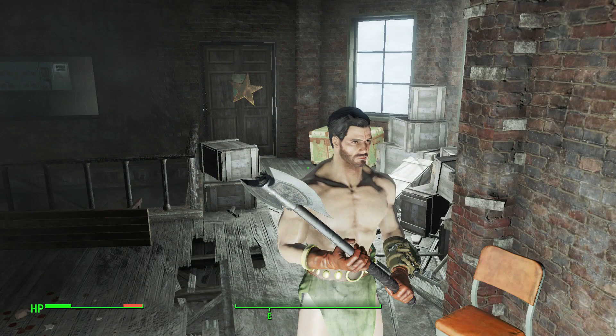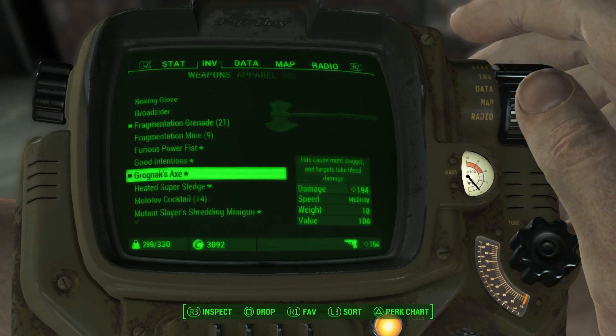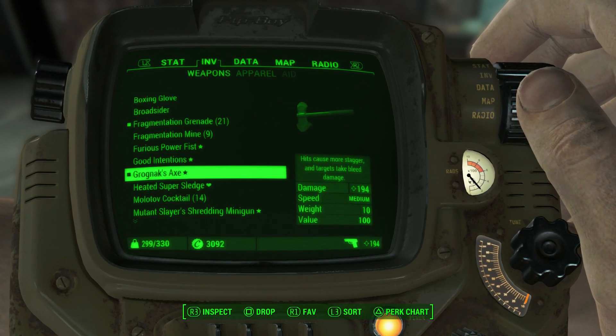If we take a look at Grognak's Axe, it does 232 damage with the costume on, however it only does 194 damage with the armor off. This is for my character, but I'm sure the percentages would be the same for your character.